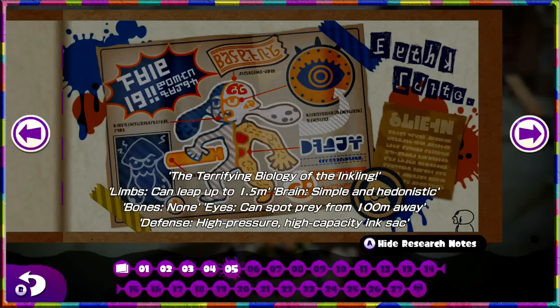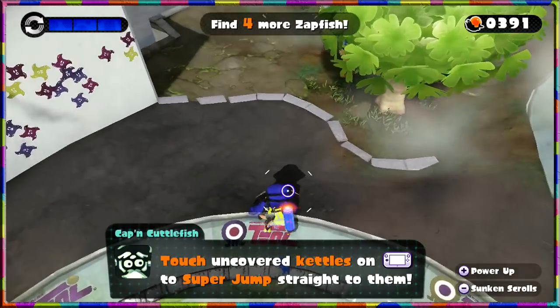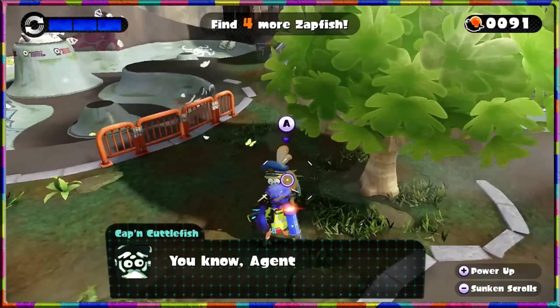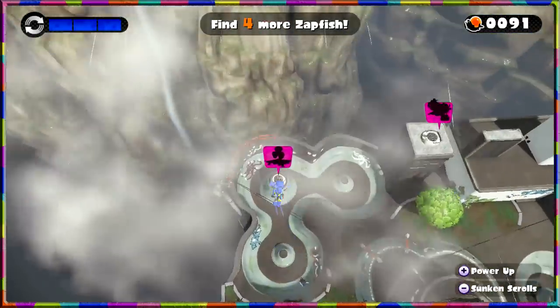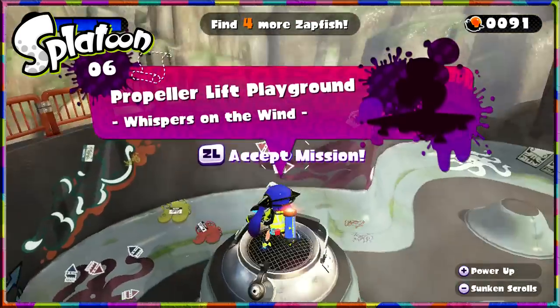Another scroll unlocked. The terrifying biology of the inkling: limbs can leap up to 1.5 meters; brain simple and hedonistic; bones none; eyes can spot prey from 100 meters away; defense: high-pressure, high-capacity ink sack. I guess that's the meter that shows how much your ink is covering. Touch covered kettles to super jump straight to them — that's one thing we can do. In the meantime, we've got enough power to power up yet again, so I'm going to keep increasing ammunition and just rely on shooting a lot. You know, Agent 3, you remind me a little of my grandkids. Where is our next level? We're after number six — Propeller Lift Playground is our next destination. Join me for more next time on Splatoon single player. Bye!